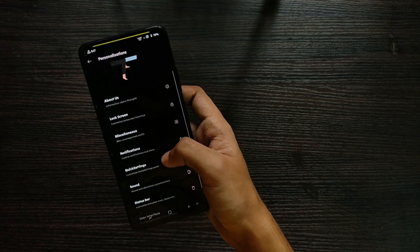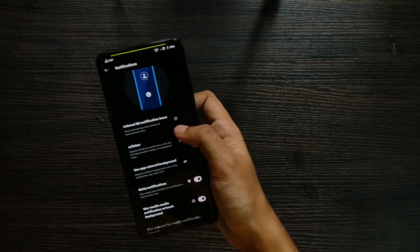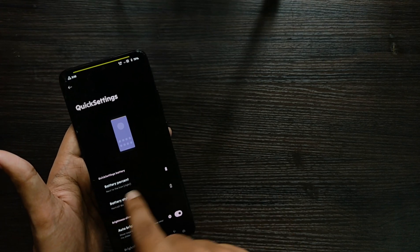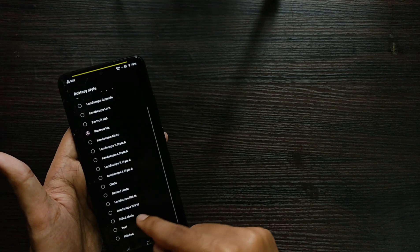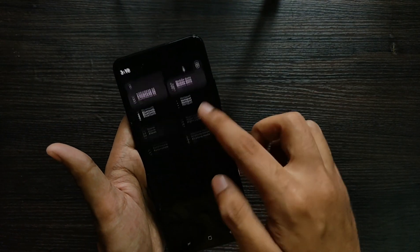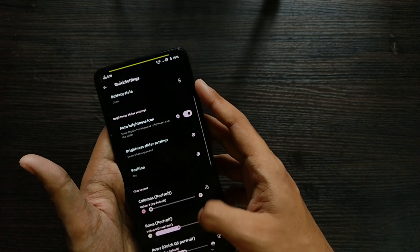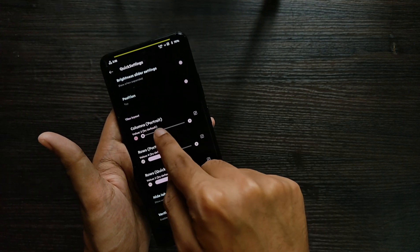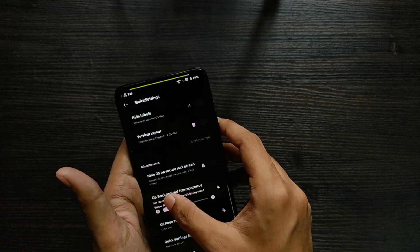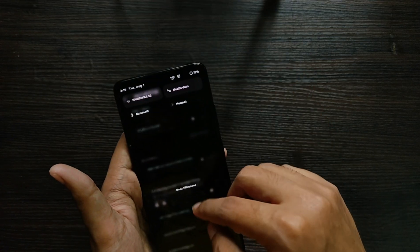There are also notification features, though they're not extensive. In Quick Settings you can customize the battery icon — hide or show it — and choose battery styles like portrait max or circle. You can also customize QS panel rows and columns, and change the QS background transparency.